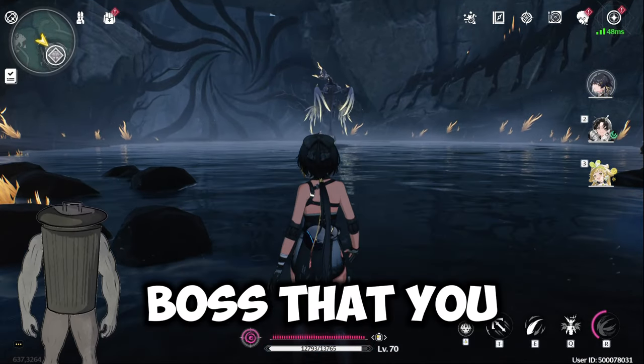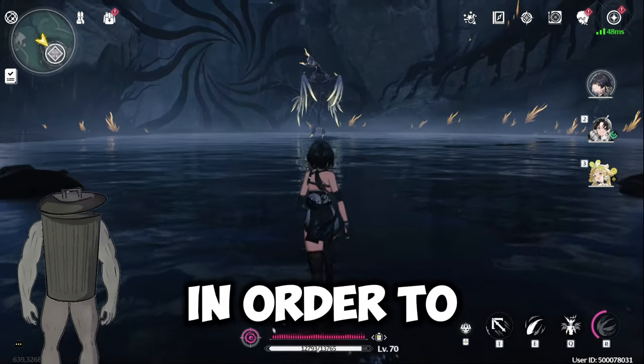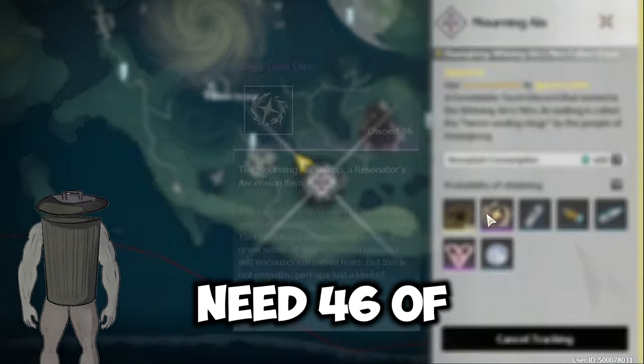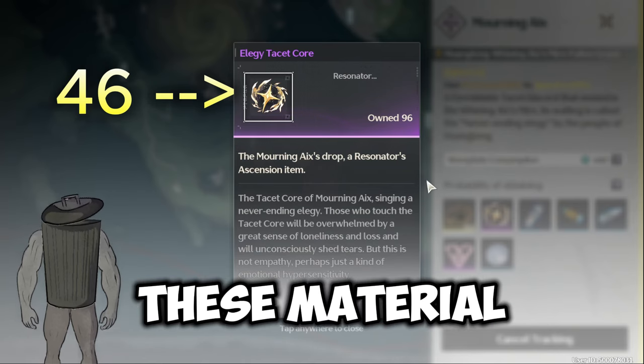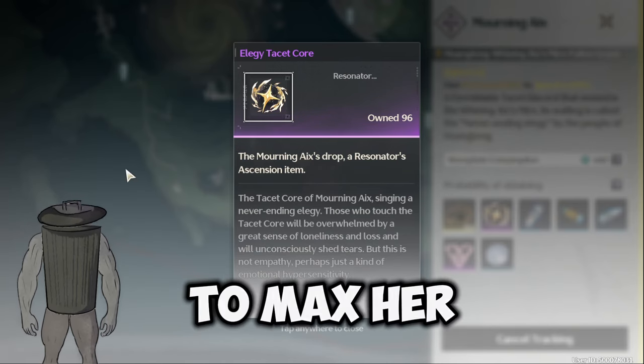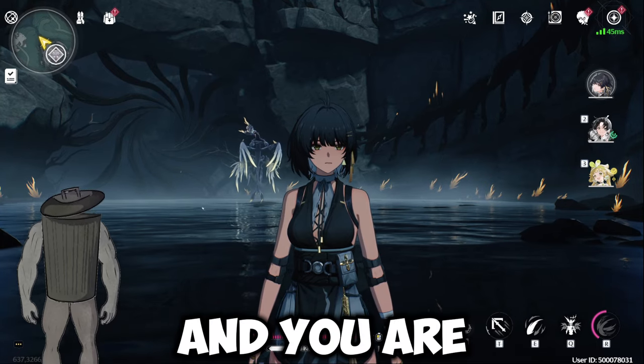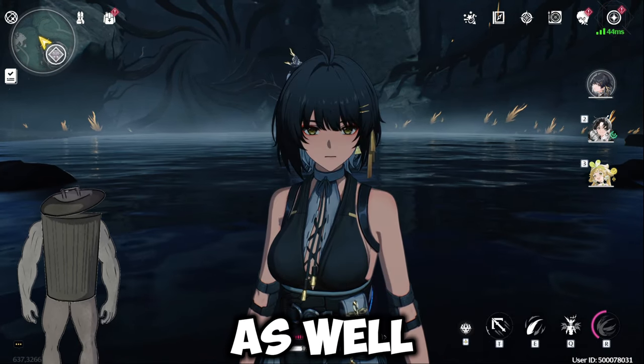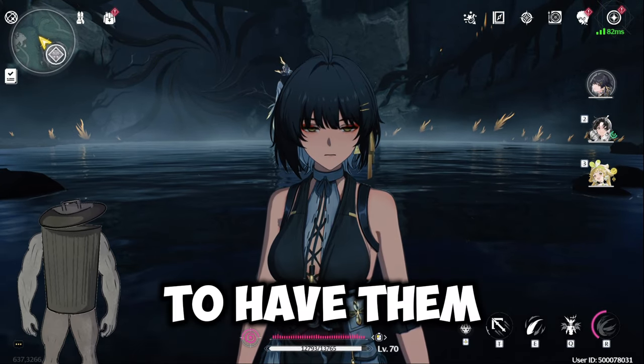This is the boss that you guys need to kill in order to get his material. And in fact, you are going to need 46 of these materials to be able to max her out. And you are going to need 170,000 cell credit as well. So be sure to have them.